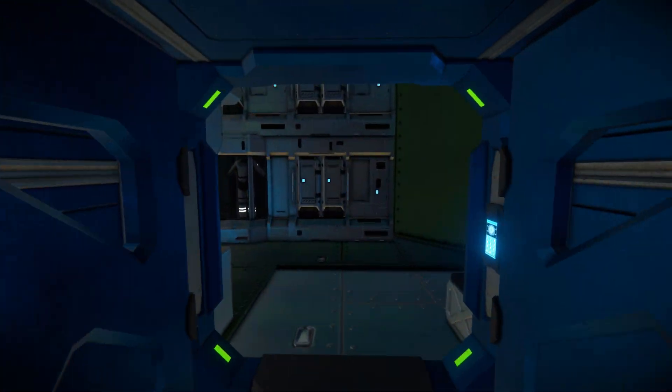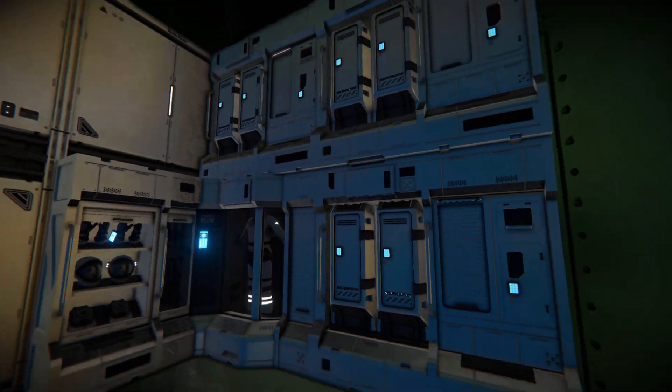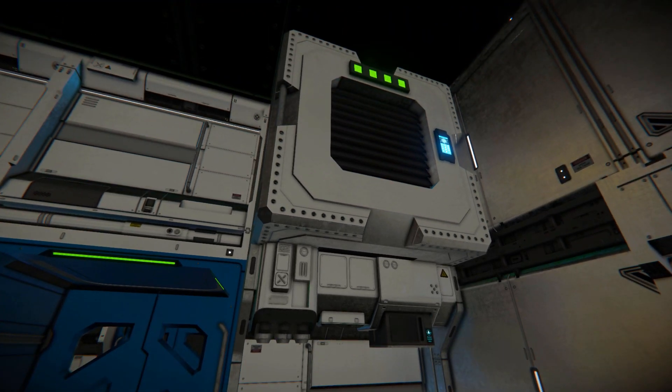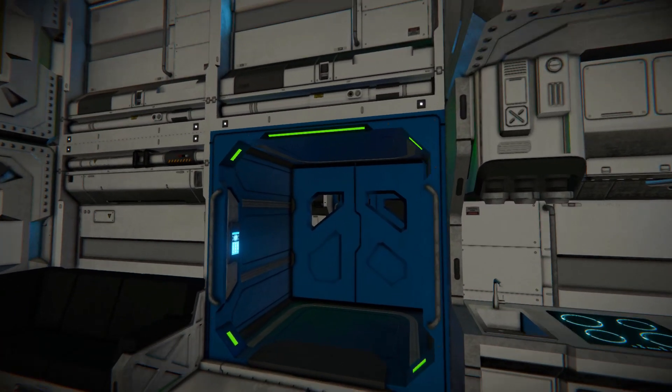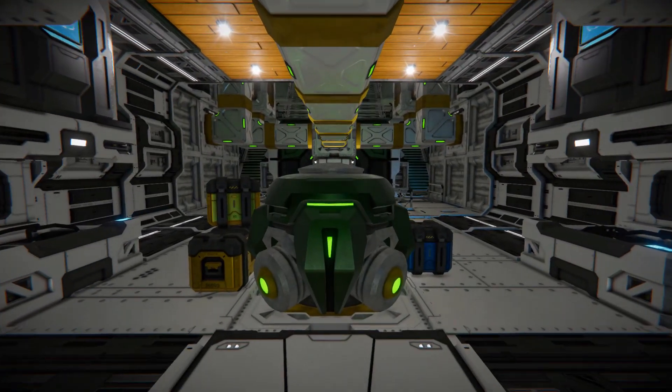Moving to the opposite side, there's a small proper living quarter — we've got a corner chair, a locker to store a bunch of stuff in, and a kitchen block to cook our food with, plus another air vent. Coming back through here and moving towards the back of the ship through the silver door, this is a small maintenance area with a few beds for your crew members to sleep in.